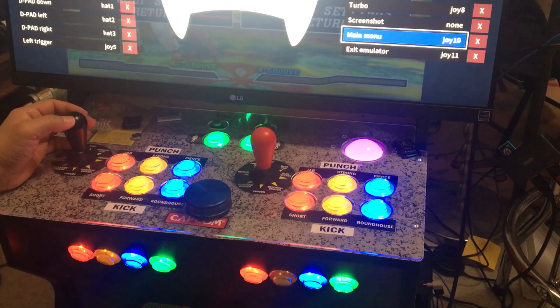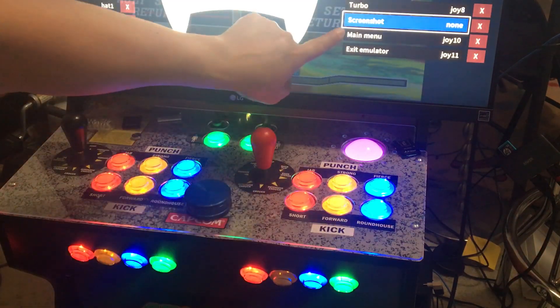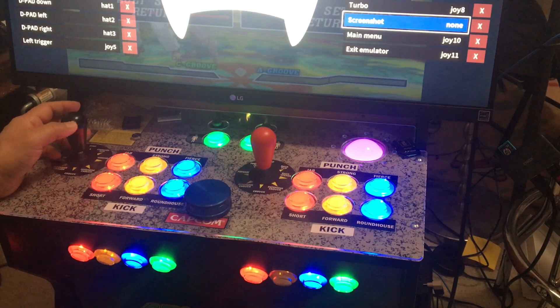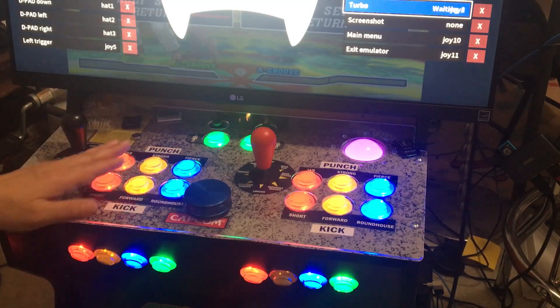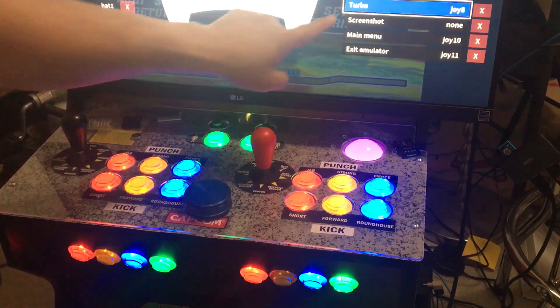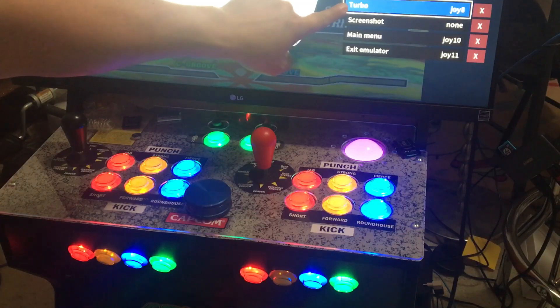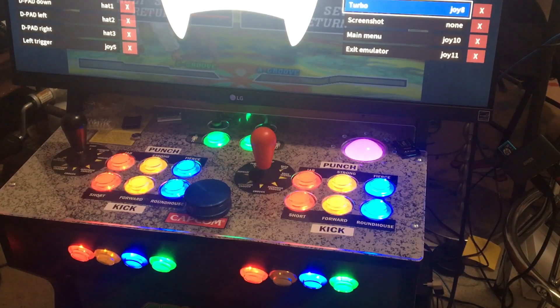He used J10 for the menu. I set up the last two — one for menu, one to access out. On the turbo screen, he's got turbo set to J8, and J8 is probably the select button. You don't need to set up turbo if you don't want it.